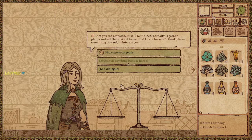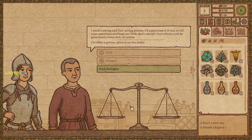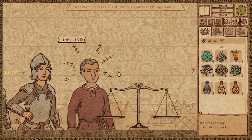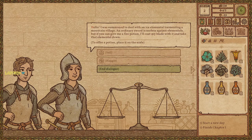We are doing well for just opening up — apparently the area needed an alchemist. Then a suspicious customer arrives: 'I need a strong and fast-acting poison. I'd appreciate it if you saved your questions and kept our little deal a secret. Your silence will be generously rewarded.' Sorry, I'll have to pass. Your shop has become less popular — I'm aware. That seemed a little sus, especially when he said not to ask. That's a big red flag.